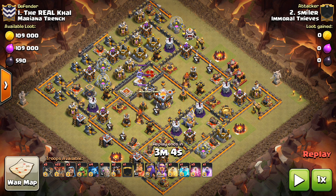Hey guys, what's up? It's Zach Detron here from OneHive Gazette, here with the next video, and this one is a Town Hall 11 video. We're talking about pretty much the only viable Town Hall 11 attack strategy for three-starring other Town Hall 11s, but it's actually not that rare. I've seen quite a few of these attacks. This is Smiler from Immoral Thieves taking on Mariana Trench. They had a random matchup earlier this week, and they're going against each other in the CWL League this weekend, so they can't reuse the same bases that were already three-starred, which allows me to show quite a few of these bases.